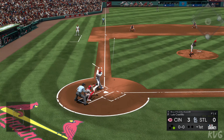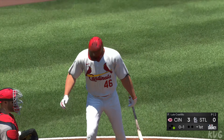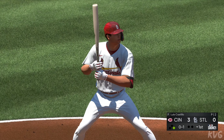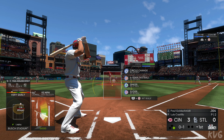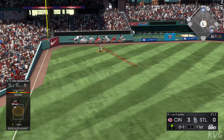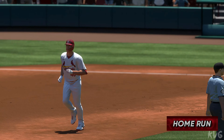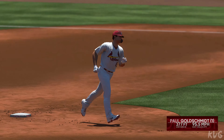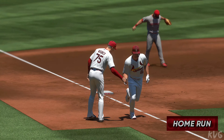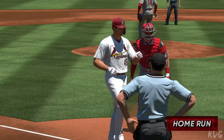Paul Goldschmidt now — will swing and lift the ball fouled off to the left and out of play. Ready with the nothing-and-one pitch — swing and a high fly ball to left field. Gone! A two-run home run off the bat of Paul Goldschmidt, and the Cardinals are back within a run. It's now a three-to-two game.